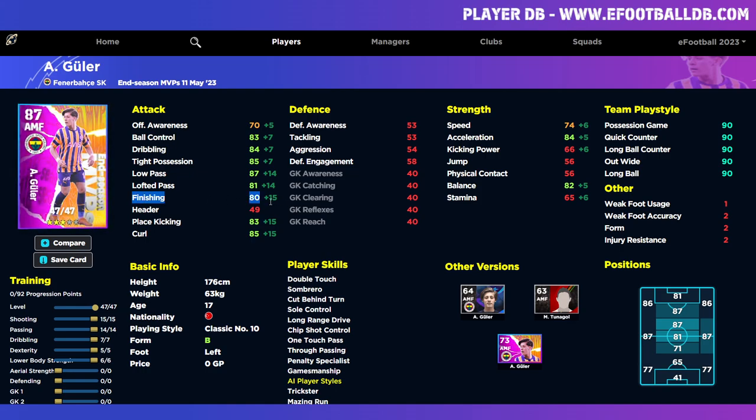We've gone to town with the finishing — 15 points into finishing gives us 80, but most notably we get a curl of 85, and that's what we want with this card. We want to be able to curl passes and shots. Curl seems to be very important at the moment — I'm researching whether it makes a difference past 90 and it seems to. We max finishing at 15, 14 into passing, 7 into driven, and 5 into dexterity.